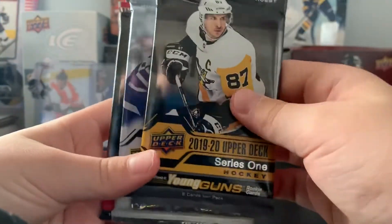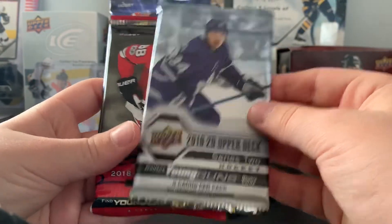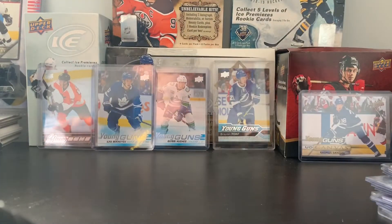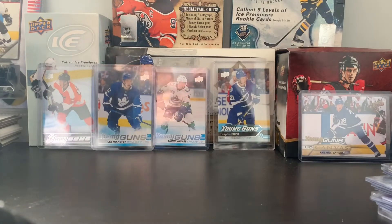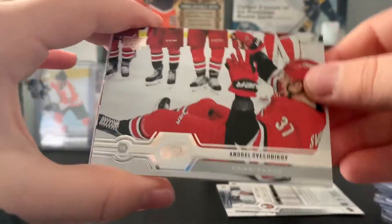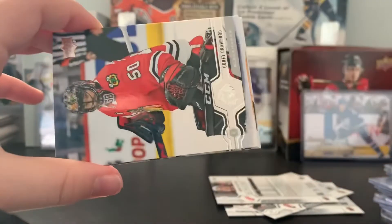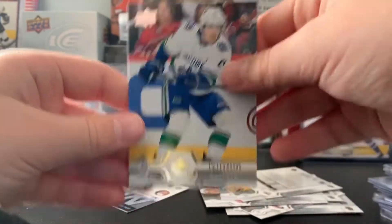We're gonna go in the order of: 2019-20 Upper Deck Series 1 Hobby, 2019-20 Series 2 Hobby, 2018-19 Upper Deck Series 2 Hobby, and OBG Platinum 19-20 Hockey. Here we go, pack number one. We have Emile Mongeau, Conor Ledger, Conor Garland. We have a Generation Next of Matt Barzal, Corey Crawford, Victor Arvidsson, and Loui Eriksson.